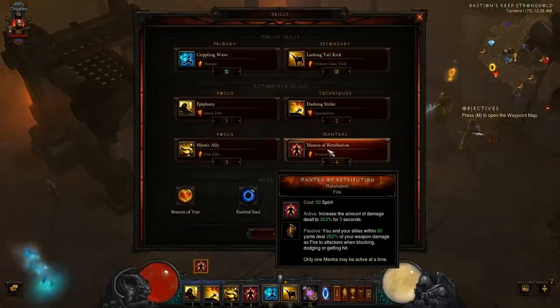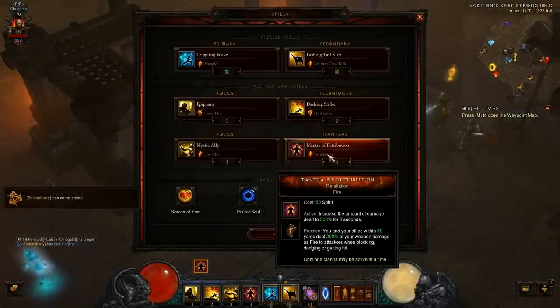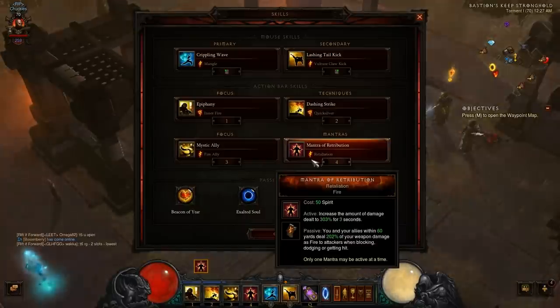I went Mantra of Retribution Retaliation. It is the fire skill. When you activate it, it increases the amount of damage dealt to 303%, which is pretty significant — it hurts a lot. And then for the passive, you and your allies within 60 yards deal 202% of your weapon damage as fire to attackers when blocking, dodging, or getting hit. So it works out very well.